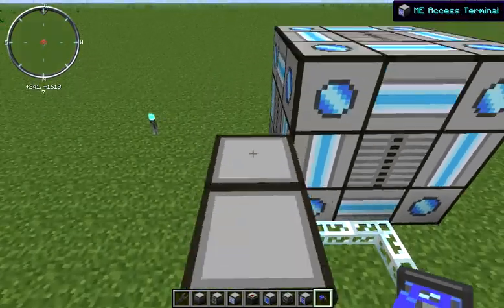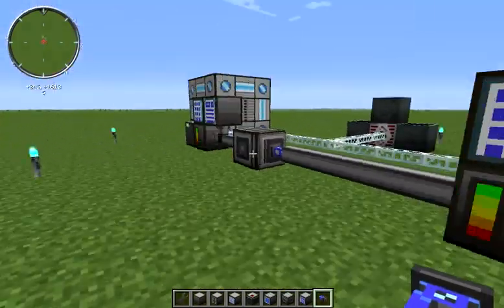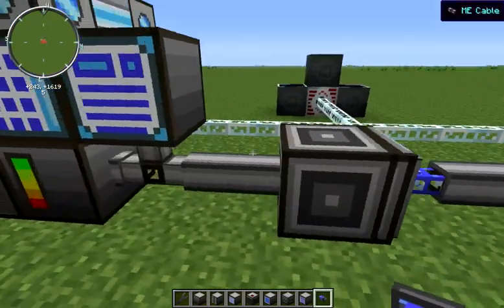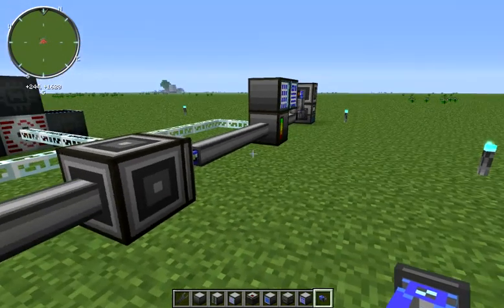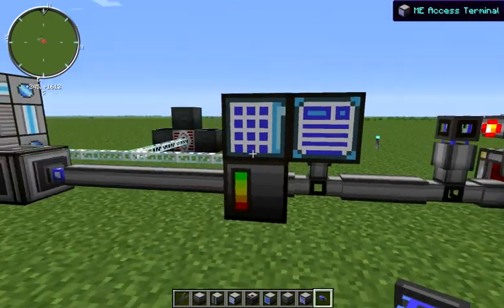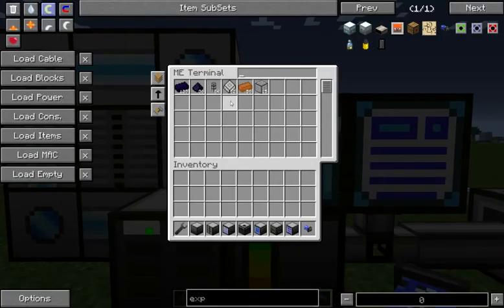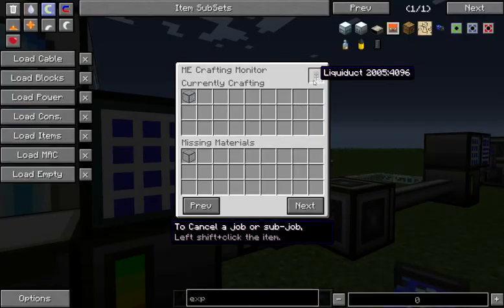This really helps alleviate some of the congestion that you might otherwise experience on your ME network. However, one thing to point out is that as the hardened glass is coming back into this network, it is not registering with your crafting monitor. So using automatic level setting is a bit of a double-edged sword. If we were to run out of the hardened glass needed to craft our liquid ducts, crafting would not resume when more hardened glass came into the system. You'll see that even as more hardened glass is automatically placed back into our network, our crafting of the liquid ducts does not resume.